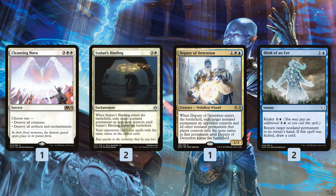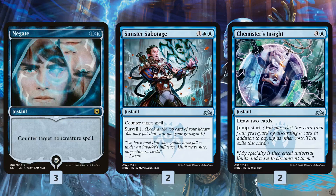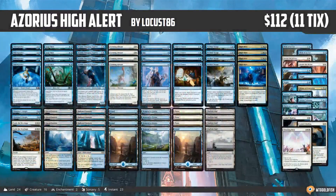As far as the sideboard, we get a ton more removal: Cleansing Nova as another sweeper, Ixalan's Binding, Deputy of Detention to get rid of anything, Plague of Vermin for more bouncing, Invoke the Divine for artifacts and enchantments. And then for the control matchups, Negate and Sinister Sabotage as counters, and more card draw in Chemister's Insight.